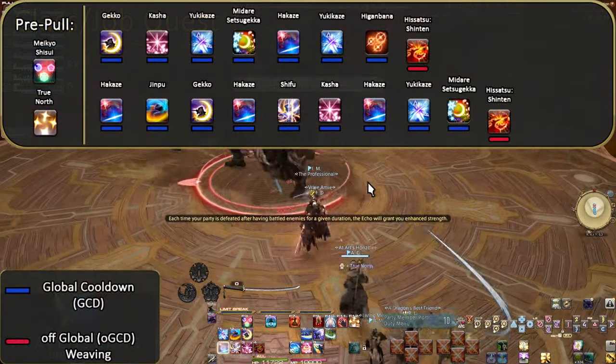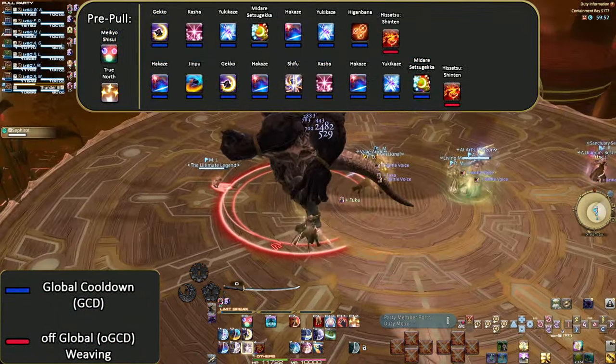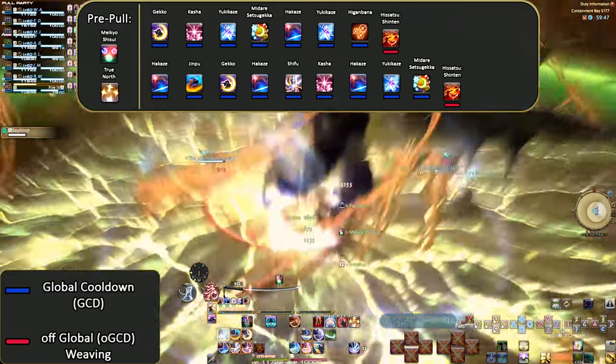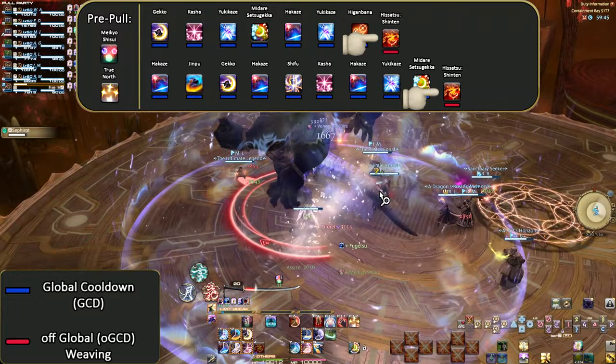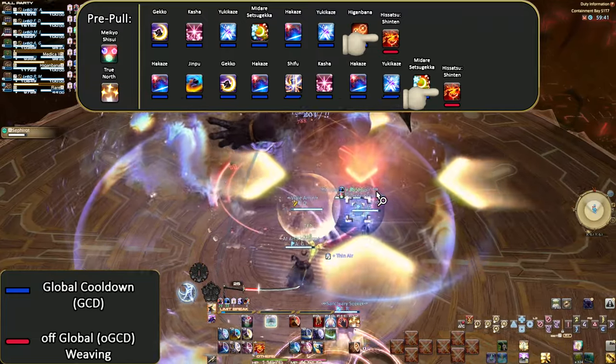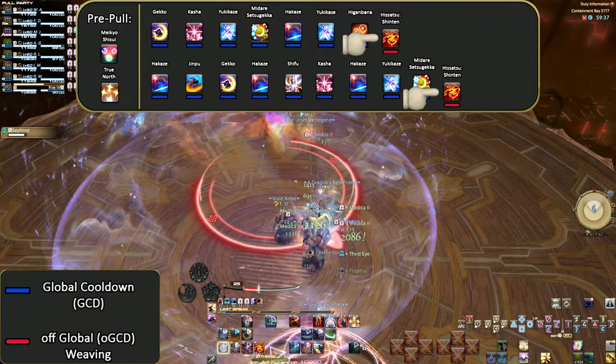This was a very Kenki-focused expansion, but due to how little Kenki we get, we can't do much with it. The Heavensward opener addition is simply Shinten — the Gekko, Kasha, Yukikaze start gives us 20 Kenki, and after our second Yukikaze we can use a Shinten at some point. Let's move into Stormblood skills, which will be a bigger change to our opener and rotation.